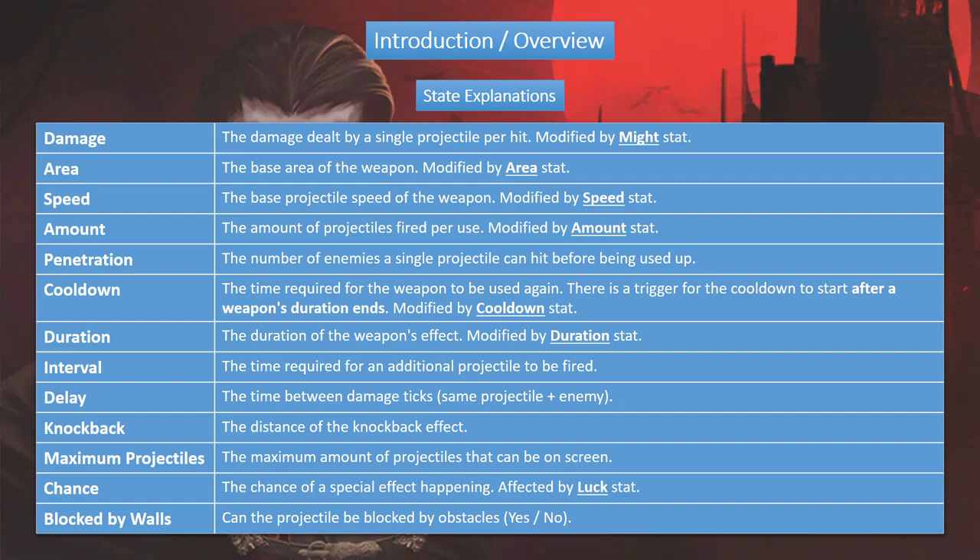Then you have duration itself — that's how long the weapon's effect lasts. You have interval: that's the time between projectiles. So if you have a weapon with multiple projectiles like knife, axe, holy wand, or fire wand, the interval is the time in between projectiles, and that can't be modified by any stat. You have delay, which only affects a handful of weapons — it's the time between damage ticks for the same projectile on the same weapon. Take garlic or holy Bible: they have a tick delay so the same unit won't get hit immediately by the same Bible, but it could get hit by other Bibles. Those are different projectiles hitting the same enemy and can hit instantaneously.